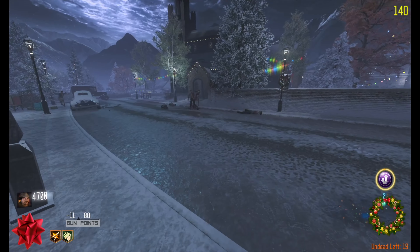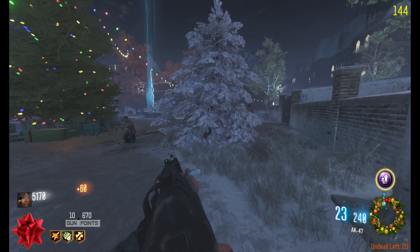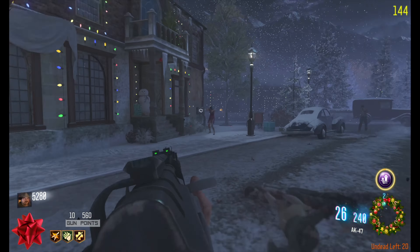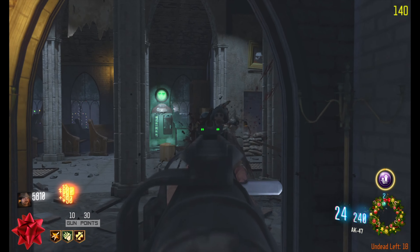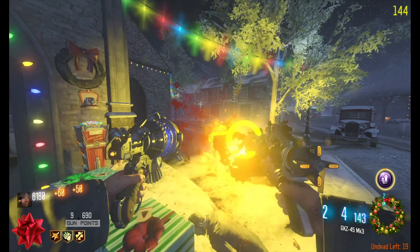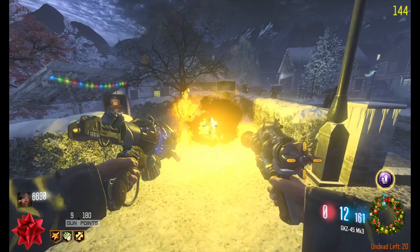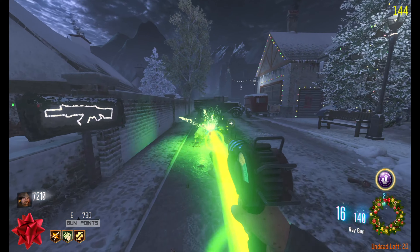Get some Juggernog real quick. I will say the guns are pretty good, but the zombies — because I did continuous rounds — are basically stuck on round one, at least that's what it looks like because they're still not sprinting and they're pretty weak. So that's just my guess. Love the Ray Gun Mark 3 — classic weapon, just a dandy fine weapon right here. We got eight guns left on the Ray Gun.